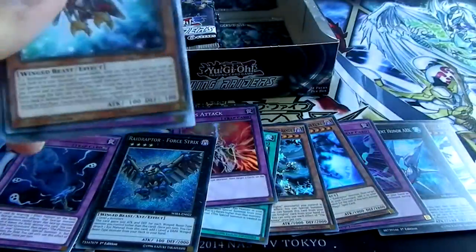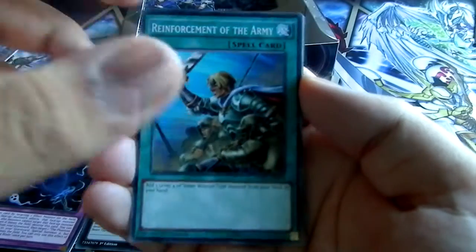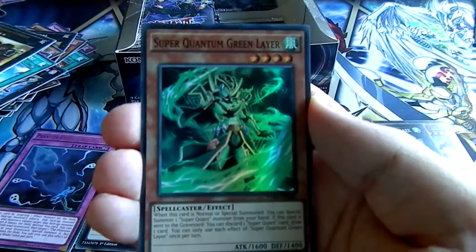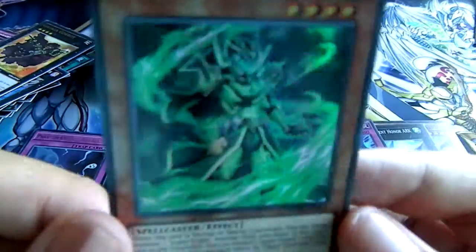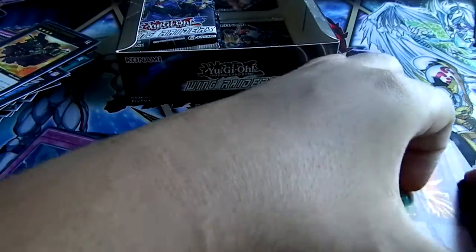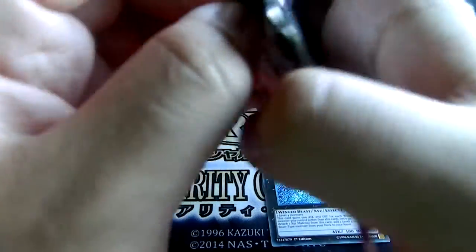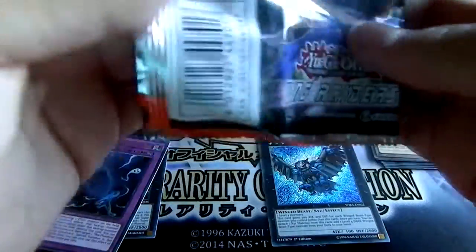Now we should get another secret in this box. Raid Raptor Last Tricks, Raid Raptor Readiness, Raid Raptor Revolution Falcon, Super Quantal Fairy Alphen, Reinforcements of the Army, Phantom Knight's Wing, Raid Raptor's Nest, Cowboy, Super Quantal Green Ranger. Wait — I did not notice it was a super rare! Super Quantal Green Ranger — that was my bad, I did not notice. I'll pull all the supers over here. I just thought it was a random common card.